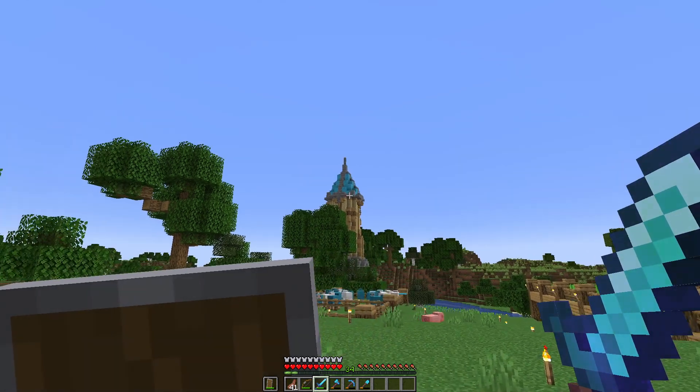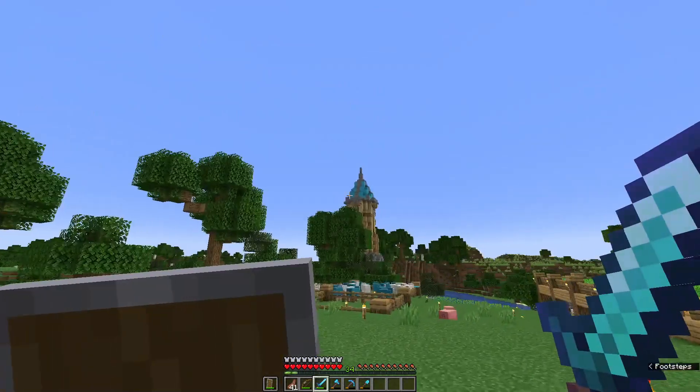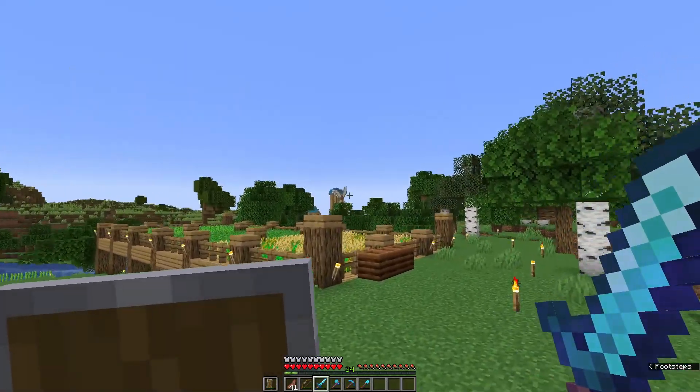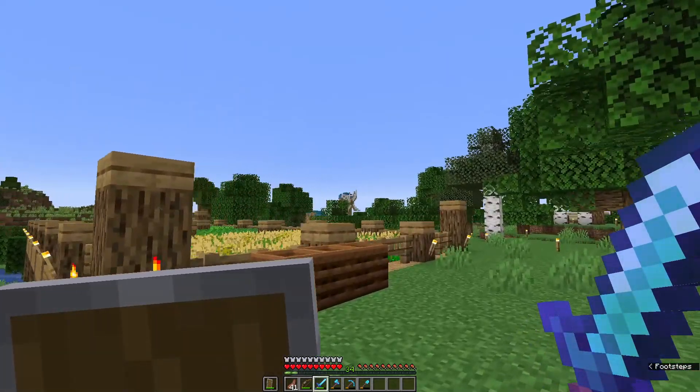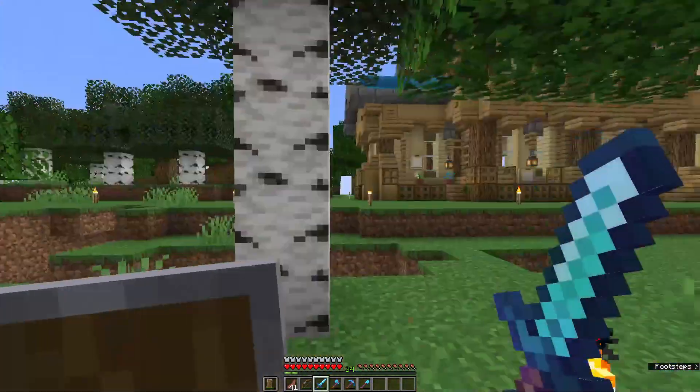In the last video, as you can tell, we built a little bit of new stuff, such as our home, this nice enchantment tower, our animal farm and windmill — which I still think is very ugly, and I will repair that at some point. Very ugly windmill. But not terrible, just ugly.